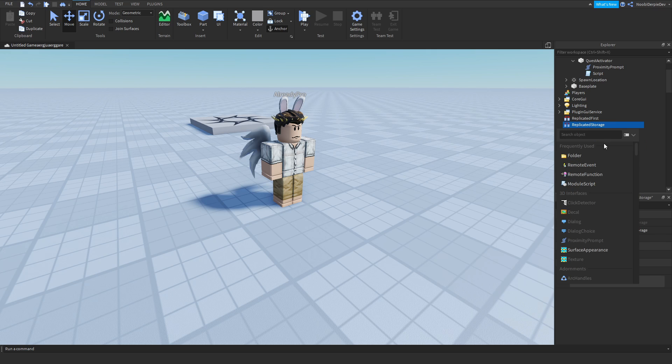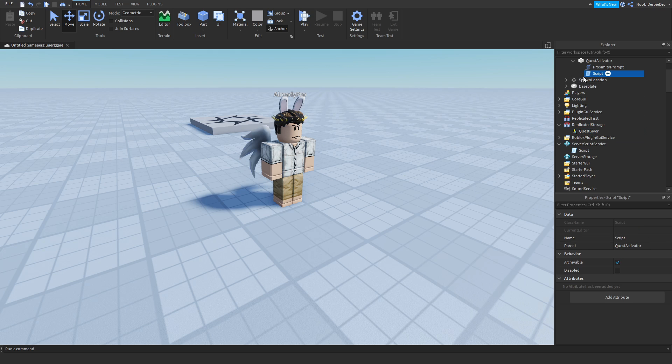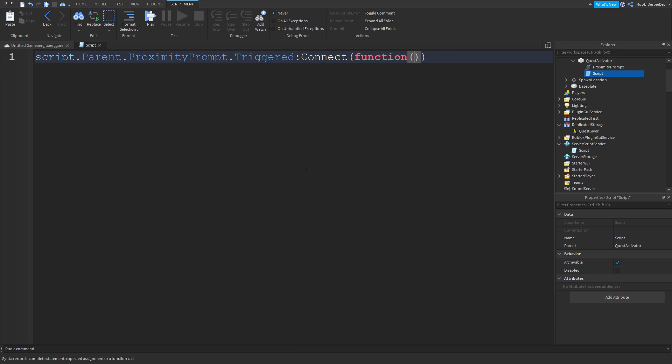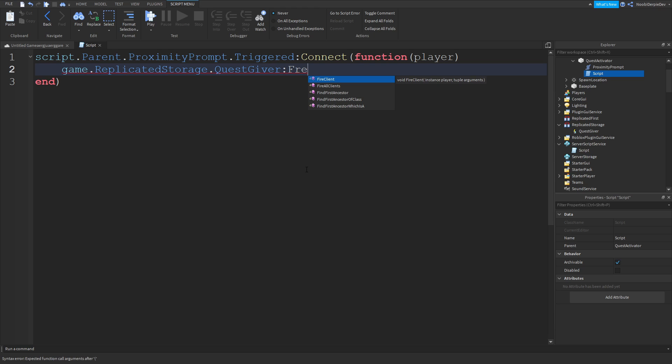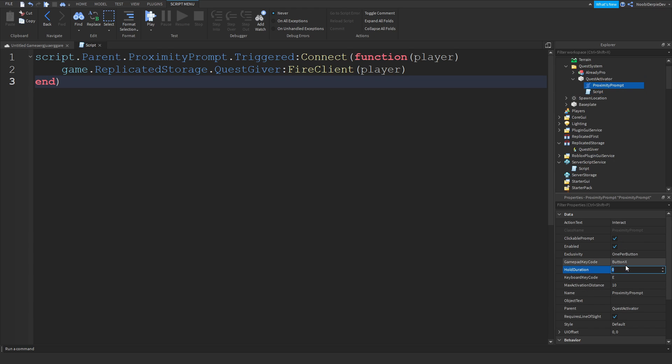Now we're going to add in a remote event - I'm going to name it 'QuestGiver'. We're going to do: script.Parent.ProximityPrompt.Triggered:connect(function(player) - game.ReplicatedStorage.QuestGiver:FireClient(player). For the proximity prompt, you've got to hold it for two seconds. Set the object text to 'Quest' and the action text to 'Interact'.